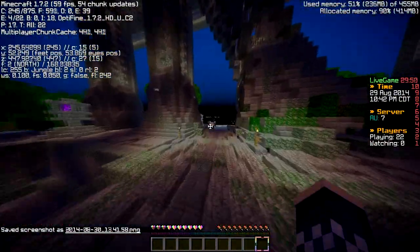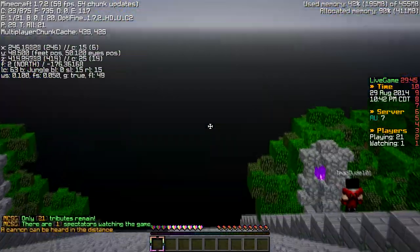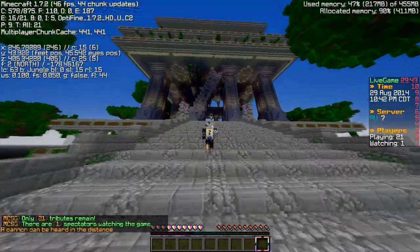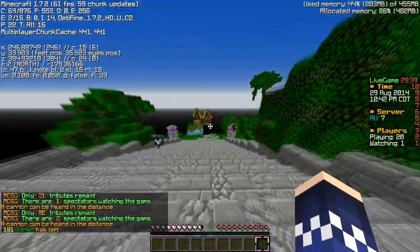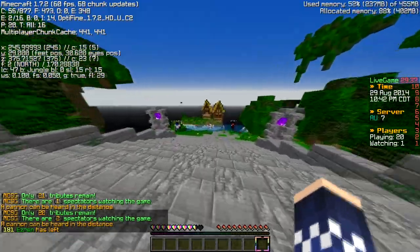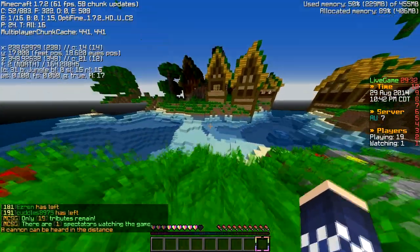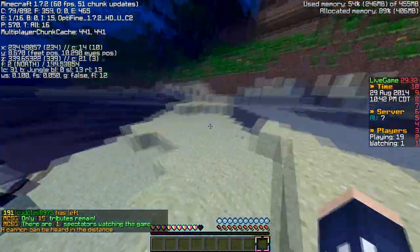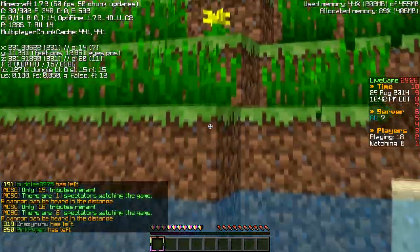So I'm going to be talking about the disguise feature. A while ago they added this feature into MCSG - I don't know how long ago, it feels like a long time but it's kind of a recent thing. Basically it's where people who have diamond donor and higher can do slash D and basically change their skin to what it looks like to other people - it changes to a Steve skin.